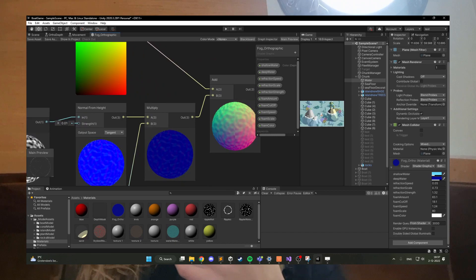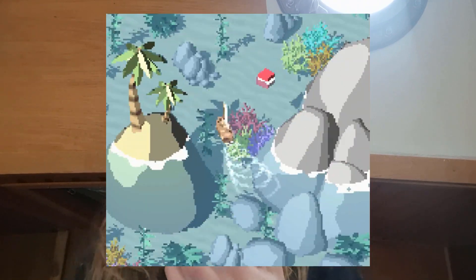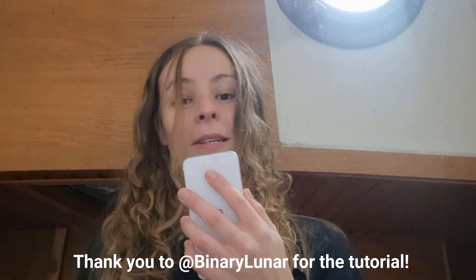I also use this depth information to make a foam line around all the objects in the game. Finally, I use noise to offset what the player sees through the water — also known as refraction in real life. It gives a really cool and unique looking effect and I'm very happy with how it turned out.